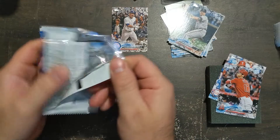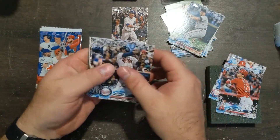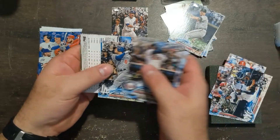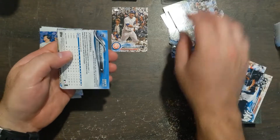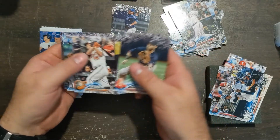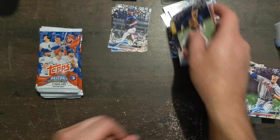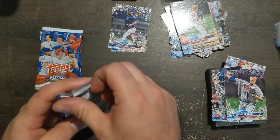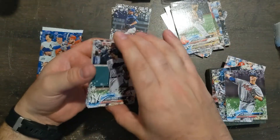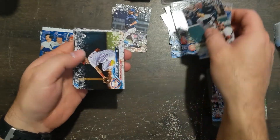Like a perfect example — I got an Otani rookie out of this stuff, and this is still inexpensive realistically. Torres rookie. And we have a snowflake Ian Kennedy — we want snowflake rookies. And there's a Soroka. A lot of these are the same cards you get in the other product, just with the snowflake variation on it.